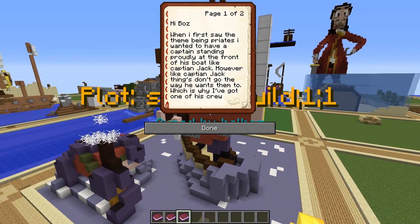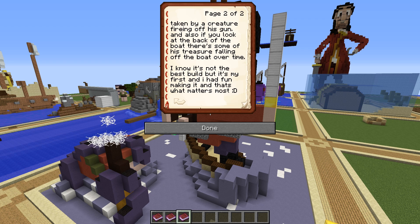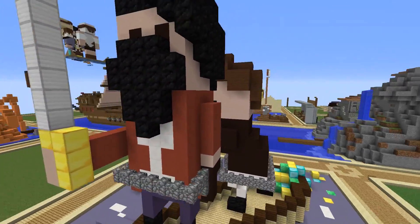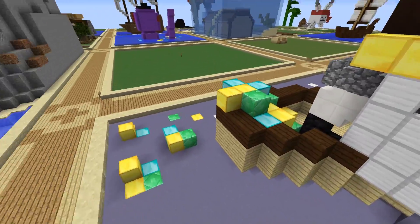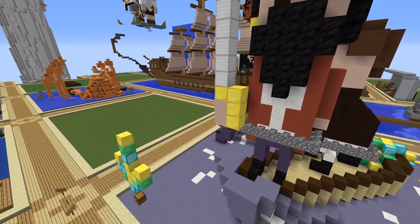This next one is by The 12th Matt, whose book says: 'When I first saw the theme I wanted a captain standing proudly at the front of his boat, but like Captain Jack, things don't go the way he wants — I got one of his crew taken by a creature, firing off his gun, and at the back of the boat some of his treasure is falling off. I know it's not the best build but it's my first and I had fun, and that's what matters most.' Nicely done, 12th Matt — you beat the other eleven Matts out there. We've got a pirate holding his sword, a damsel in distress, and treasure falling off the boat.